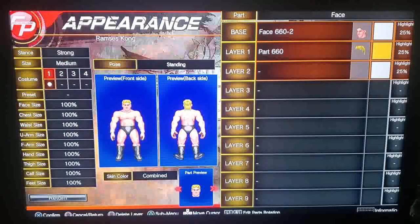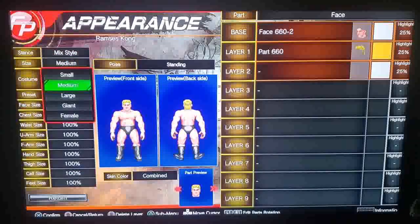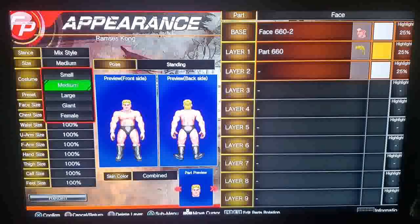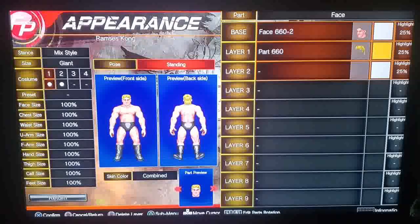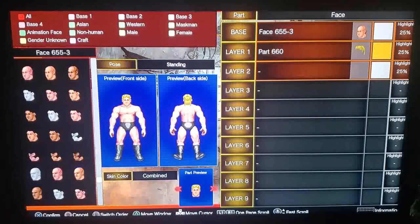Now appearance — this is the big part. You can create two outfits; to add a costume you just highlight and switch back and forth. For stance we're going to make him mix style because he's going to have a lot of different things. For size we want giant — you can do small, medium, large, giant, and female. The face and hand size sliders alter proportions, but I wouldn't worry about that or skin color right off the bat — you can mess with those later. Press triangle to move to different windows.